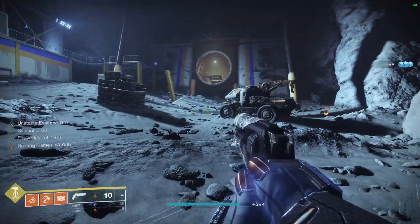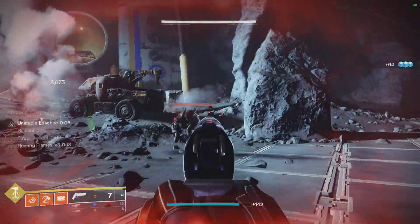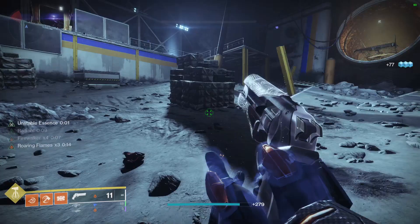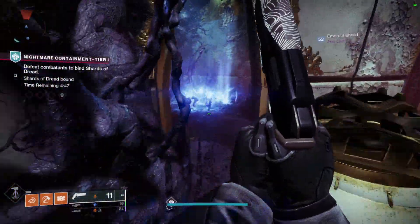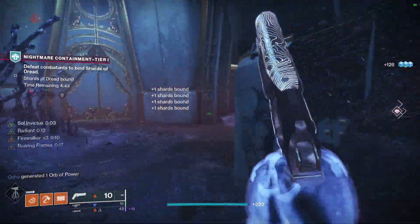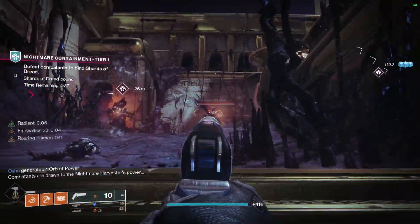Moving on to our loadout, you really have a lot of flexibility with your kinetic slot. I chose my Deliverance because I have enhanced Demolitionist on it and I want to add to my grenade spam. But if you want to go with a shotgun or a grenade launcher, feel free — whatever works best for you. I really recommend Demolitionist because you want a pretty good amount of grenade spam. Our melee, we can just pick up our hammer, and I have 100 resilience already and restoration will come from the sunspot, so really the only thing you want to generate is a lot of grenade energy.